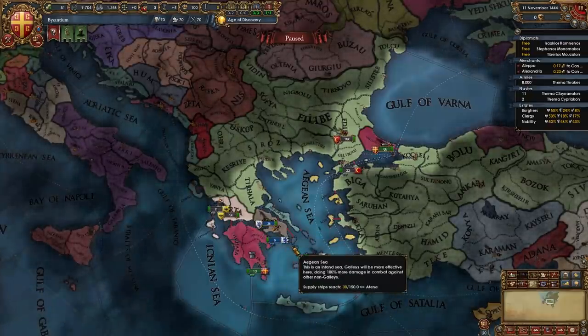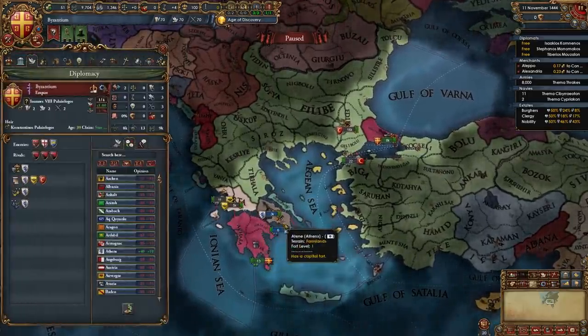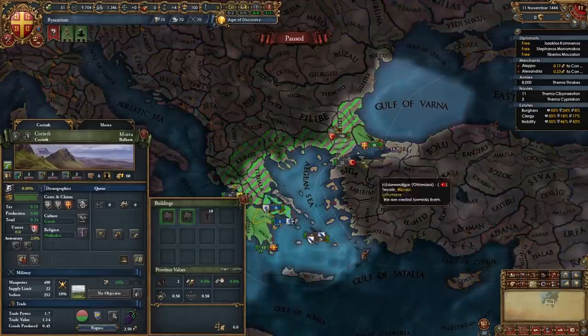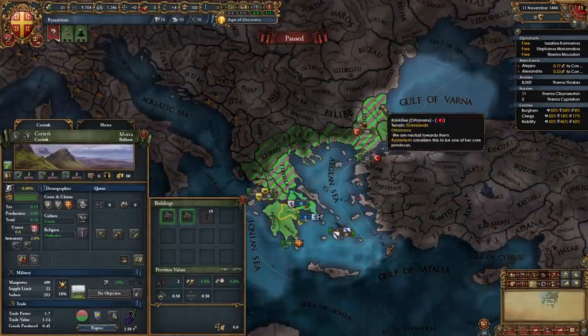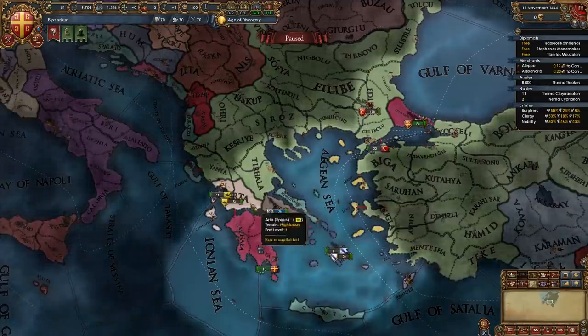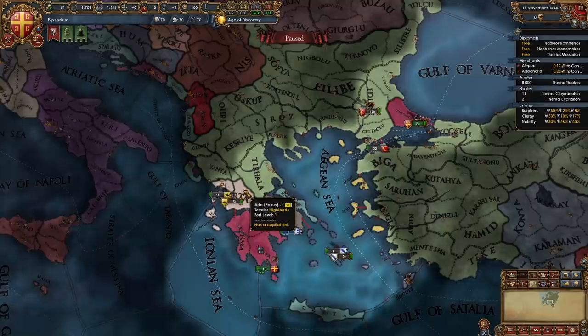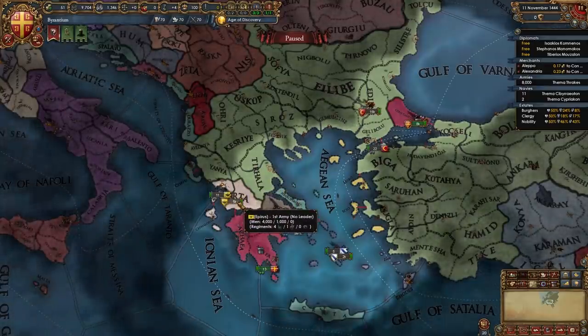So you're not going to need to restart 17 times. This is our situation right now. We start off with a subject in Athens and Corfu on all of these provinces in the Balkans. Our first war of course has to be against the Ottomans. Sure you could declare on Epirus first but they're not our main problem right now - the Ottomans are, so we'll take care of Epirus later.